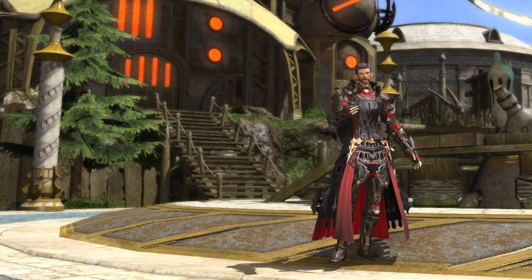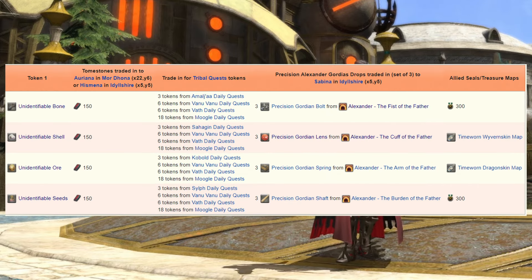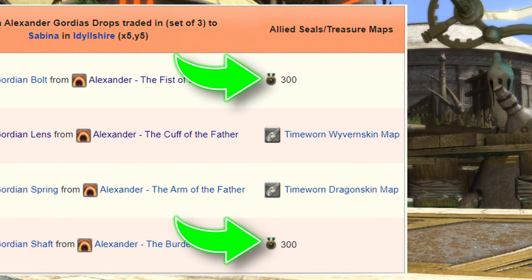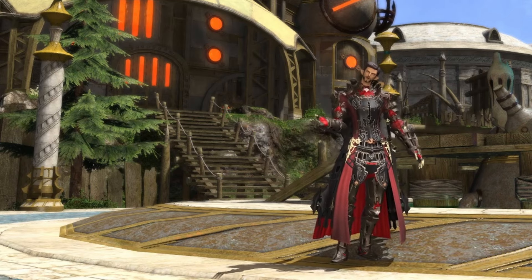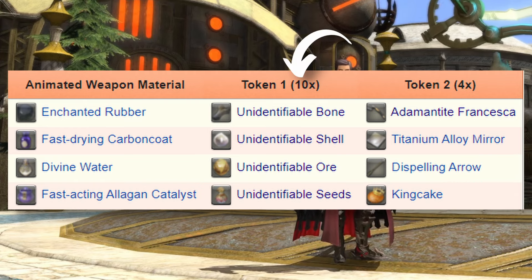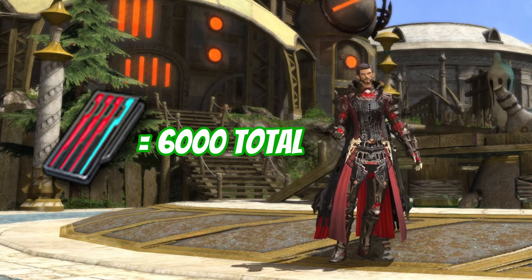This chart shows the different methods of acquiring these items, including tribal quest tokens, drops from the Alexander Raids, and either from Allied Seals or treasure maps — use what method works best for you. I bought mine with tombstones. You'll need 10 of each of the four unidentifiable items and each one will cost 150 tombstones, for a total of 6,000 tombstones using this method.